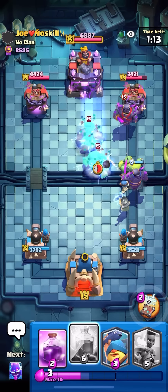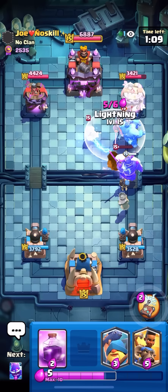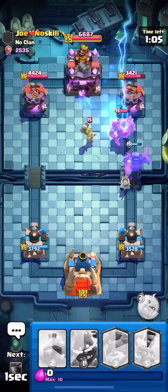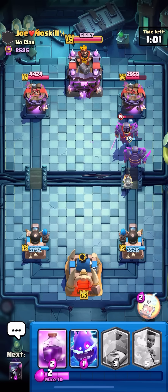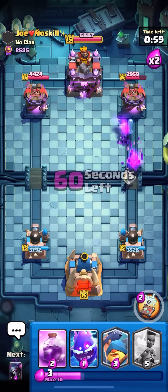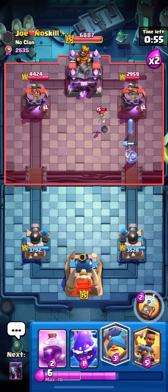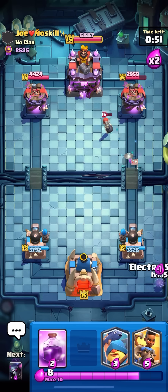No heals for the PEKKA — Bomber took it out. I'm just gonna Goblin Stein in front. I'm gonna wait for the Lightning — I'm not gonna Rage, I'm gonna Lightning. If the Goblin Stein dies that means I win the interaction because mine's alive. I think my PEKKA takes his out. Oh, I didn't get the heal — unfortunate.